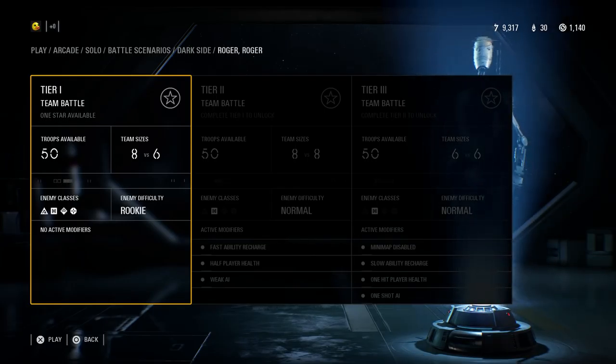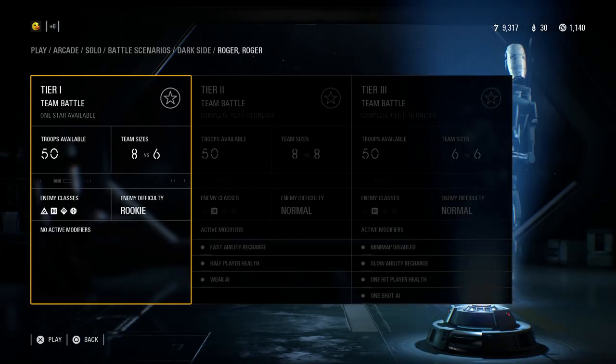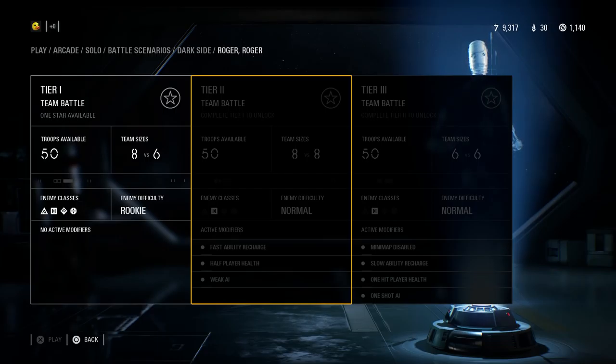A lot of people have been asking me to look at the modifiers before getting into the tiers so we know exactly what they are. You can kind of see them there. The active modifiers for tier two will be fast ability recharge, half player health, and weak AI.